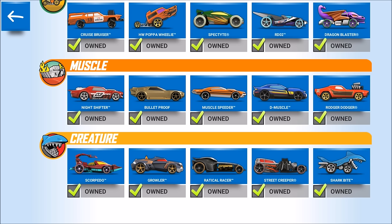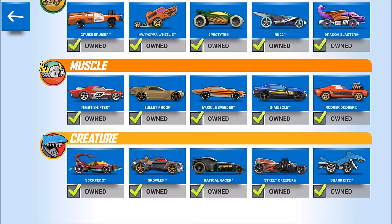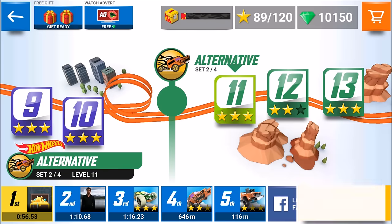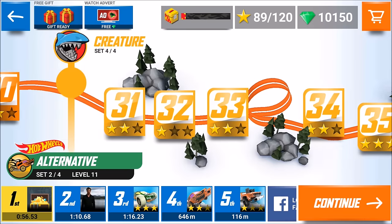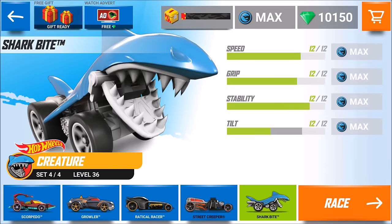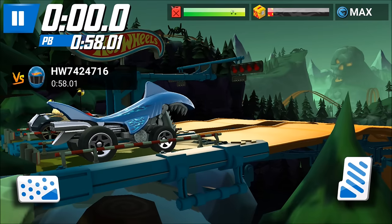So the Growler is definitely my underdog favorite. But then — we had a fire-spitting dragon, and now you can drive a shark! Here we go for the Shark Bite. The underdog championship goes to the Growler, but let's go for the Shark Bite. My favorite level is 36 and that's the Shark Bite.